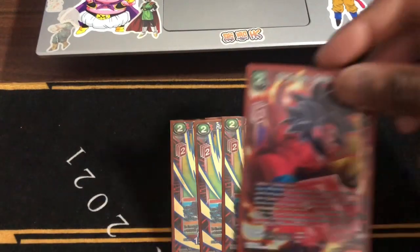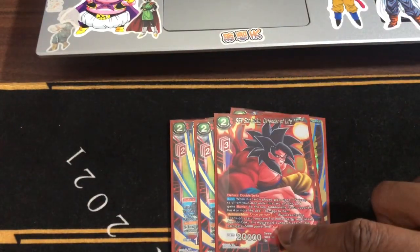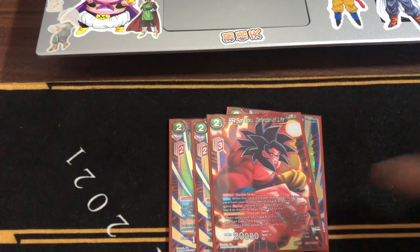And of course, we run the SS4 Gogeta — Deflect, Double Strike. When this card is played, choose one — use this card, and this card gains barrier for the turn. Additionally, if your opponent has four or more life, deal one damage. We don't worry about the other ability because we don't want to run the Pan leader.